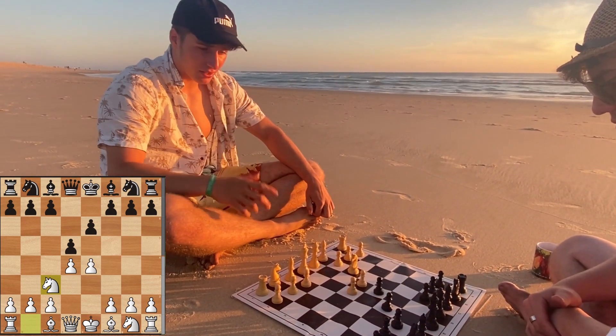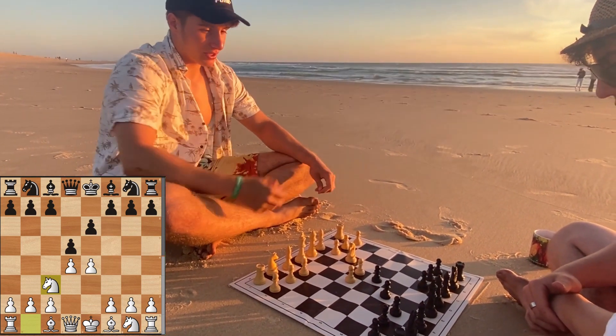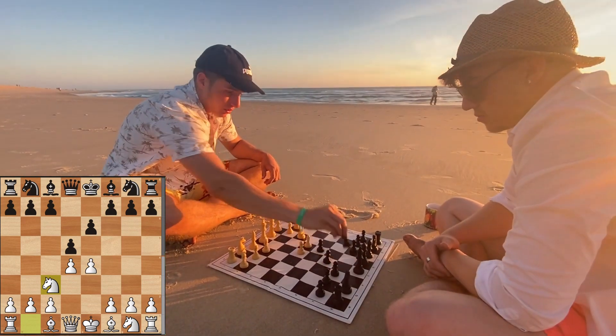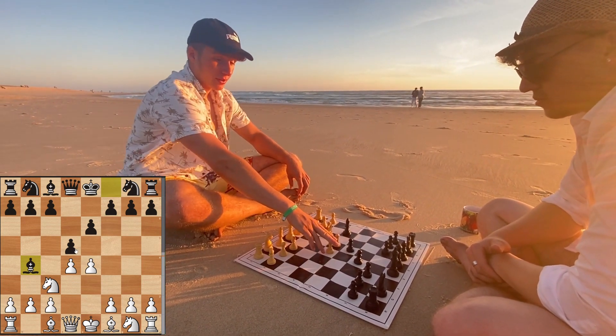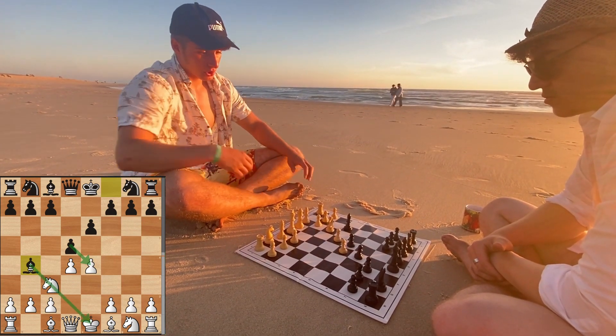I don't remember the name of the variation directly now, but Bb4 is really the sharpest line — I think it's called the Winawer. We see Bb4, and now the White pawn on e4 is attacked because the knight is pinned on c3.